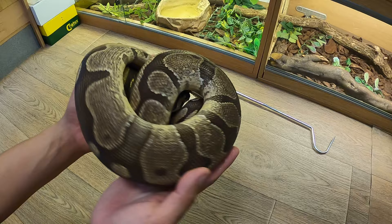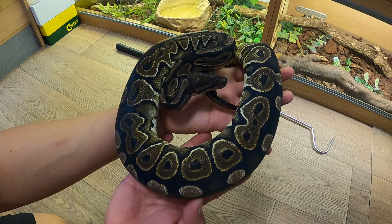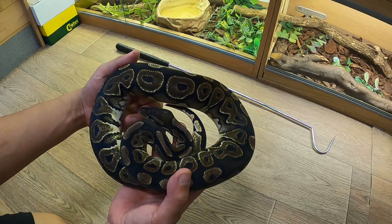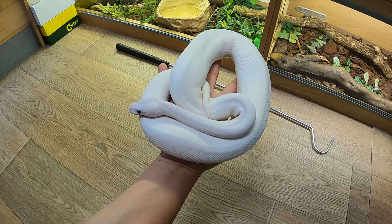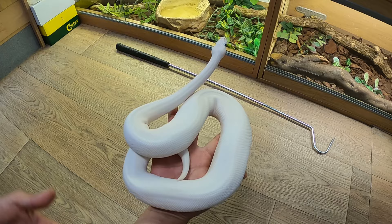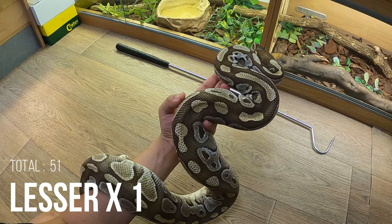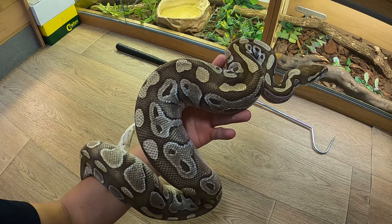Black pastel female — very dark looking snake. It has full black potential. I want to breed black pastel female with a full black male to get a full white snake — a blue-eyed Lucy, super lesser bell. That is one of my favourite snakes, not going to lie. I'd put it in my top five.